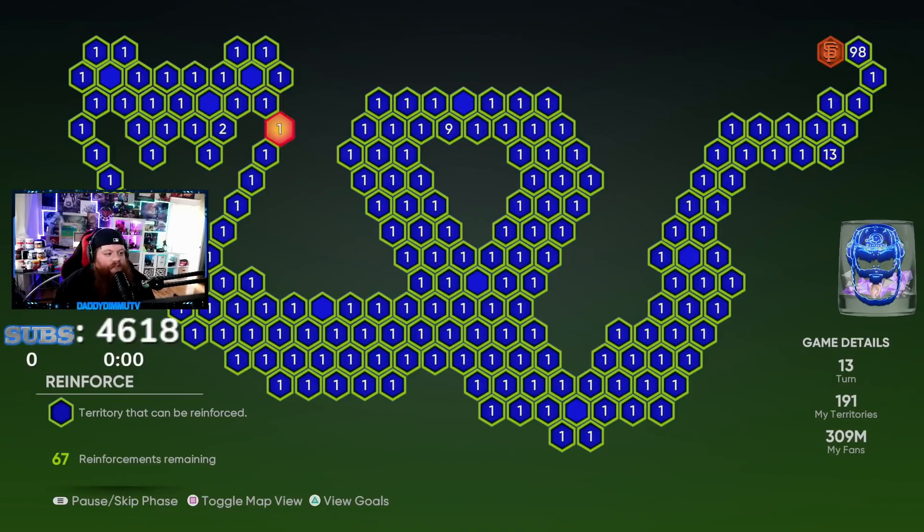I've done all the grinding for the team affinity programs in terms of the conquest, and I've done all the moments because you get about 2k stubs a pop for doing each one of those subsets of the Team Affinity 2 moments. I did the east conquest map, got my 30 points to both the NL East and AL East, opened those packs, and then decided to knock out the central and the west as well.